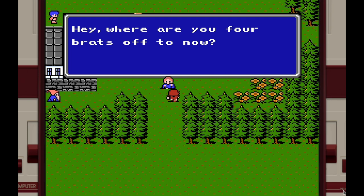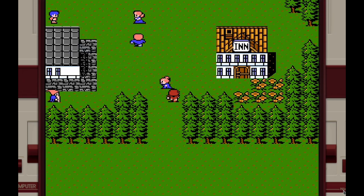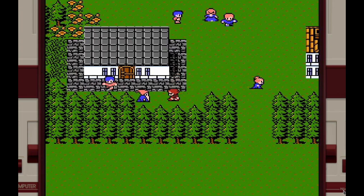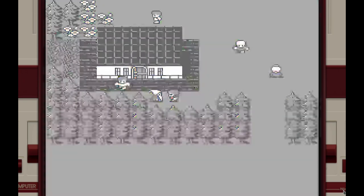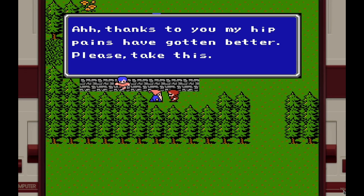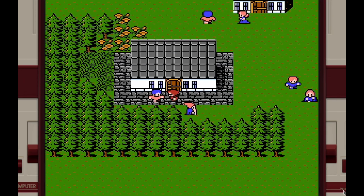An NPC says 'Hey, where are you four brats off to now? You're going to go save the world? Did you get hit on the head or something?' He doesn't seem too fond of us. There's a tutorial prompt to press B to use an item — for example, try using a potion on someone. We do, and they say thanks, their hip pains have gotten better, and give us something in return.